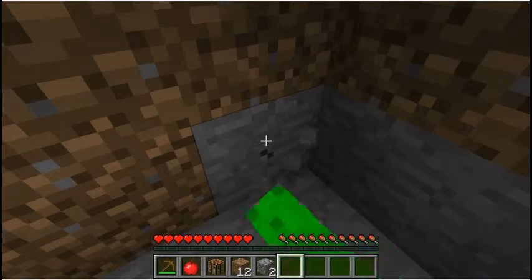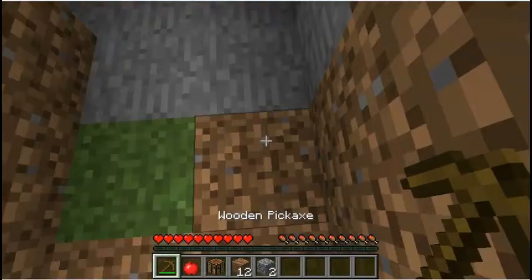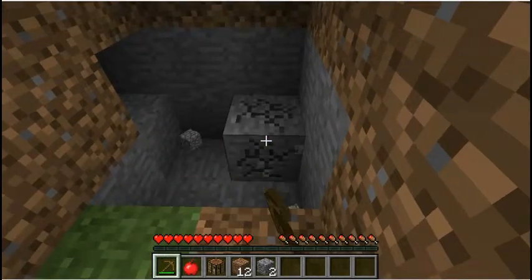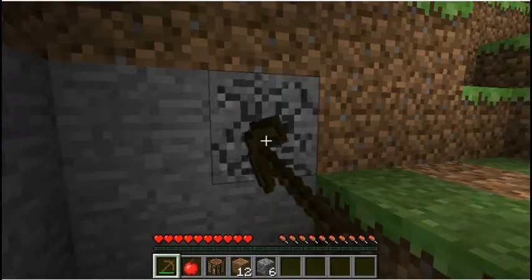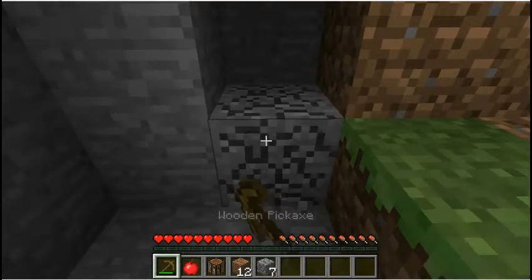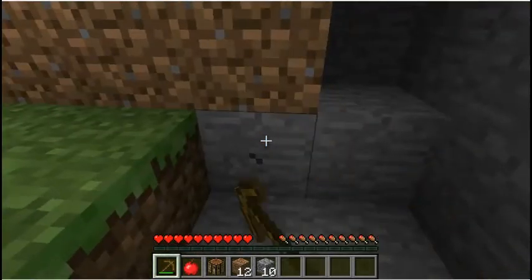Here we go. With the pickaxe you're gonna do exactly what you did with the wood, but you can't do it with your hand — it takes a long time and you won't pick up anything. It has to be with a pickaxe. This is the same with all hard Minecraft blocks including cobblestone. This is smooth stone — when you mine it, it turns into cobblestone. You can get the smooth stone back by smelting cobblestone.